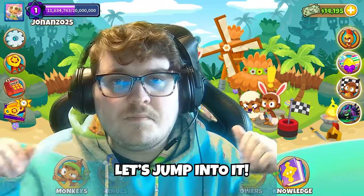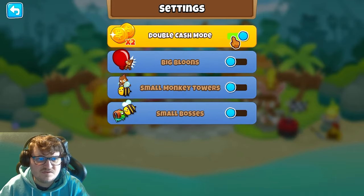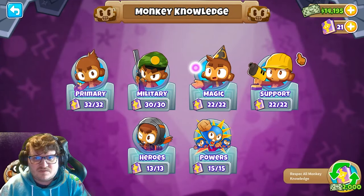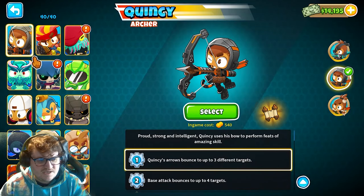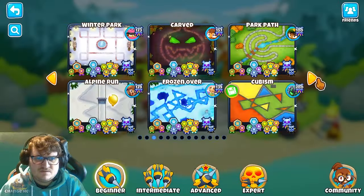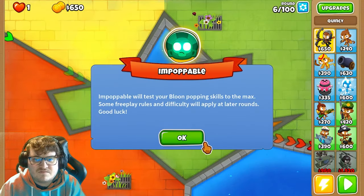Okay, let's jump into it. First thing we're going to do is go to Settings, then Extras. We're turning off Double Cash mode because many players don't have that, and we're also turning off monkey knowledge. We're choosing More Accurate here because everyone has that one. We're going to use Quincy. We go to Cubism, select Hard and Impoppable. Now I'll show you how to beat it without any of those extras.